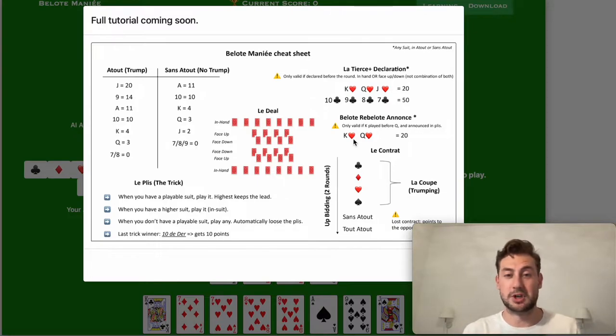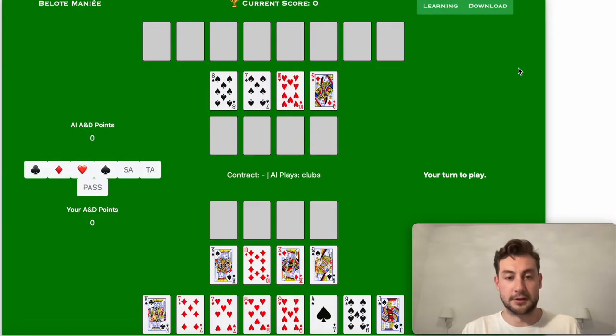If I forgot anything, we're going to check that out as we play the game, so don't worry too much about it and let's get started. On the board you can see the announcer and declaration points of the opponent here, and my own points there. Right now they're standing at zero because we haven't yet settled the contract. We have the action the opponent has already taken — the player already started to play clubs — and it's our turn to play.